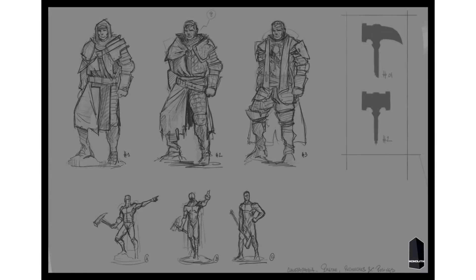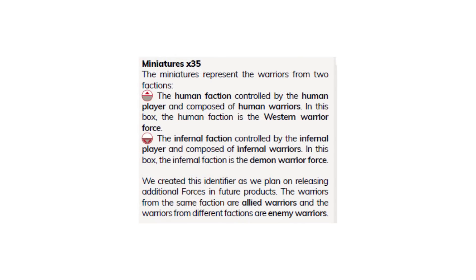The campaign only lasts for 10 days, and with the already limited quantity, you'll definitely want to click the link in the description if you're interested. The rulebook also alludes to something exciting: Monolith created two icons — one for the human force and one for the demon force — because they plan on releasing additional forces in future products. So if this campaign is successful, which I imagine it will be, expect to see more from Monolith in the future.